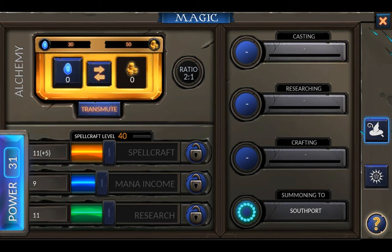We can increase our spellcraft level, but it's costly — we need to spend power equal to double our current spellcraft level to increase it by 1. In our case, we'll need 80. Right now, we can reduce spellcraft in favor of mana. We'll already have enough spellcraft thanks to the archmage perk, and mana is our bottleneck for now.